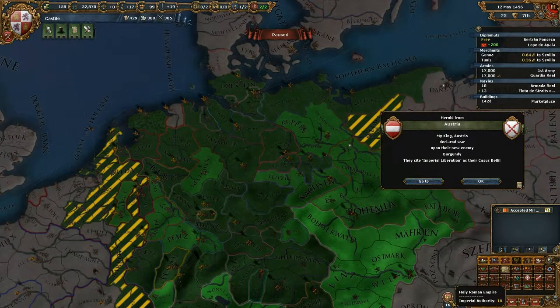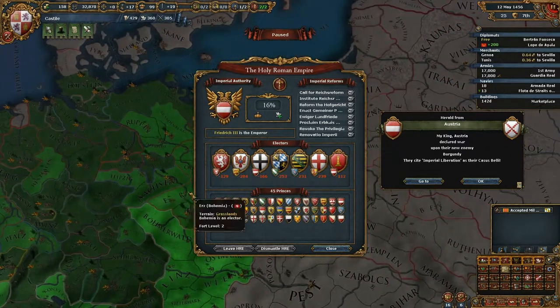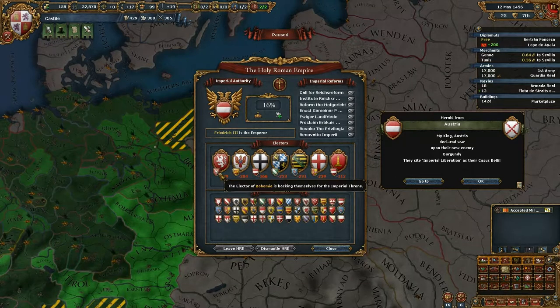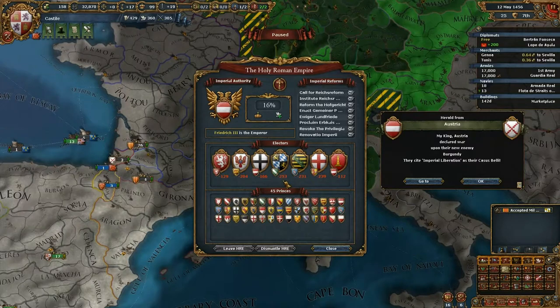There is a little circle here for the Holy Roman Empire. We can click on it and it shows us the seven Electors. It also shows who they will vote for and a number indicating how many positive or negative reasons they have to give their votes to Castile, the player.